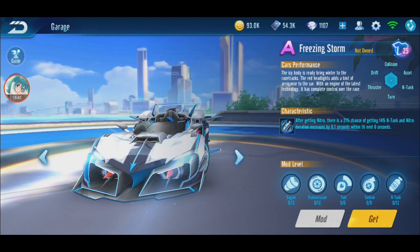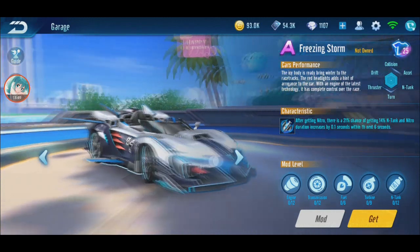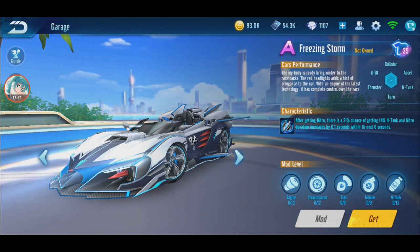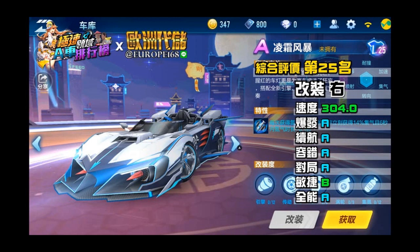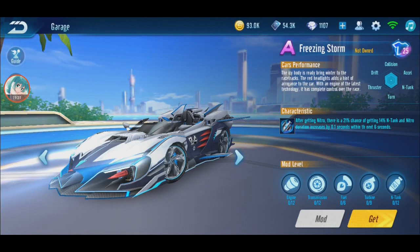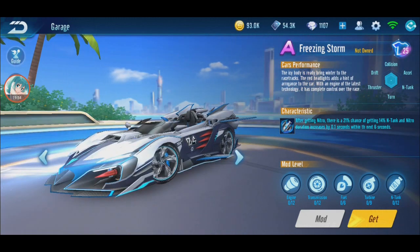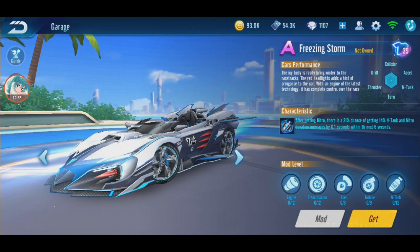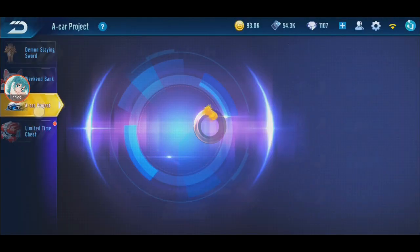The good thing about this car is the event — you don't need to spend any gacha at all. Every free-to-play player can get this car just by finishing the quest. In the S-Ghost ranking, this car is number 25 — no S at all, it's all A's and B's. Top speed is at B level, right above Windshear which is ranking 26. Between Windshear and Glorious Light there will be another new event A-car right after Freezing Storm. This is the first A-car event where you do the A-car project quest.